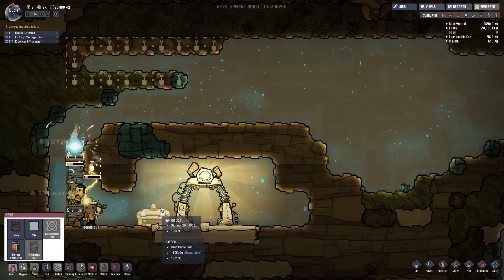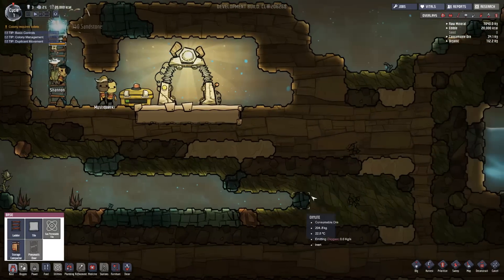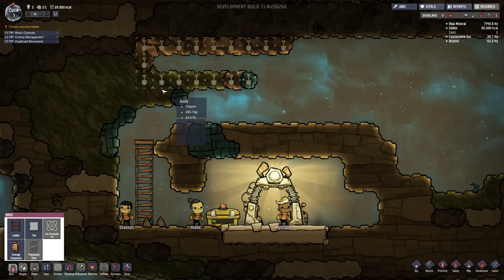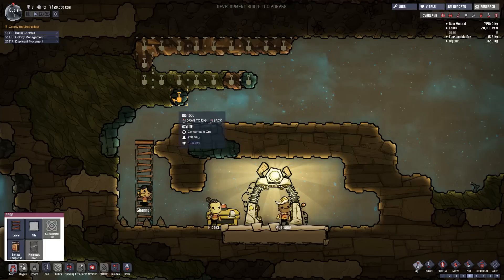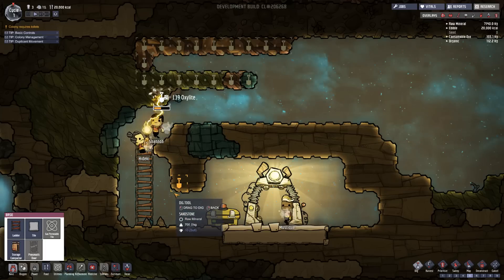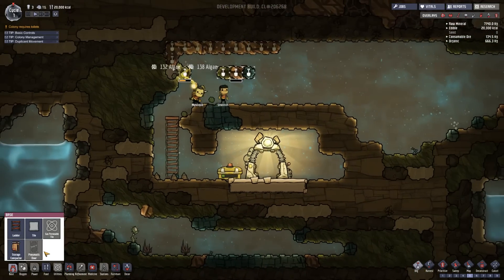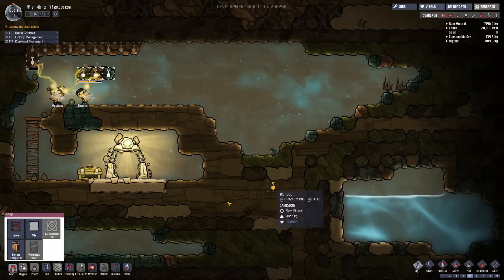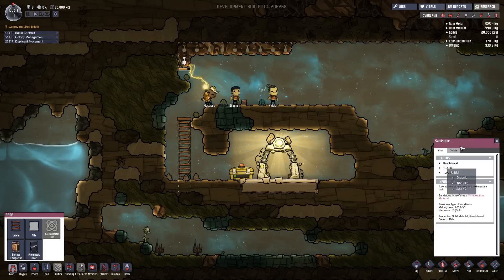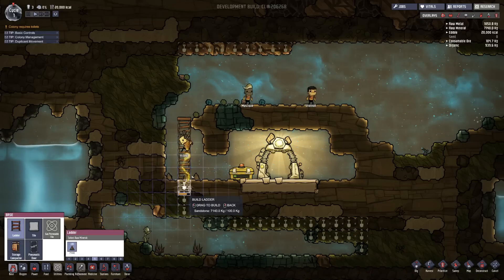I don't want a toilet around where I'll usually be, because they can get contaminated and obviously affect the air around them. So I think we're going to build it down here somewhere, once we actually build up here. Can these guys get up? Are they just not listening to me? Maybe because they can't get through this little hole — so if we dig that out, now they should be able to actually get inside there. That was the issue — they didn't have any space to walk through. We got a ladder up here, lots of room. Let's dig downwards as well and put in that toilet.